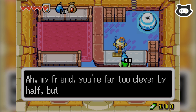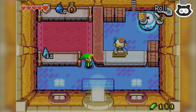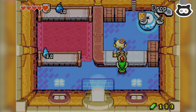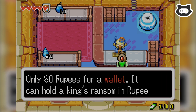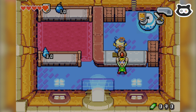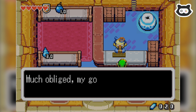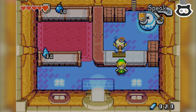This looks interesting — only 80 rupees for a wallet, it can hold a king's ransom in rupees. We've maxed out at 100 rupees — that's annoying. You got a big wallet! Now you can carry more rupees. Why did we not know about this? Much obliged, my good lad — please do not hesitate to stop by again. The Picori can go in every building — the little sneaks.